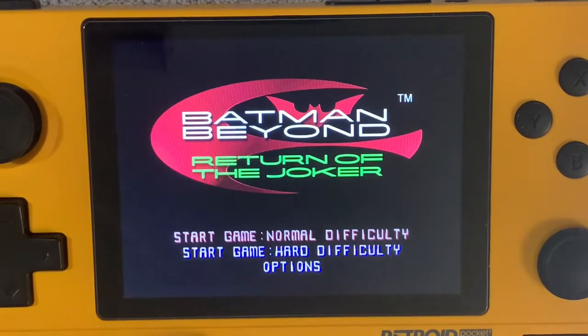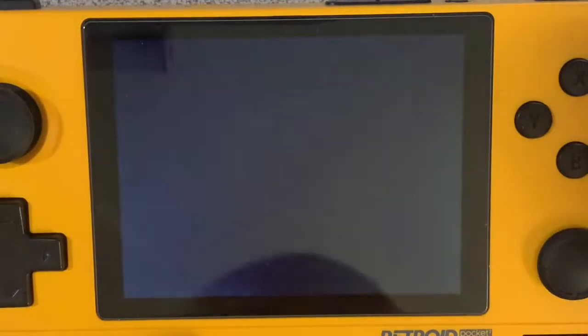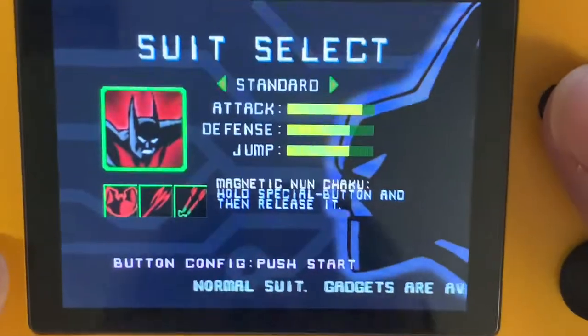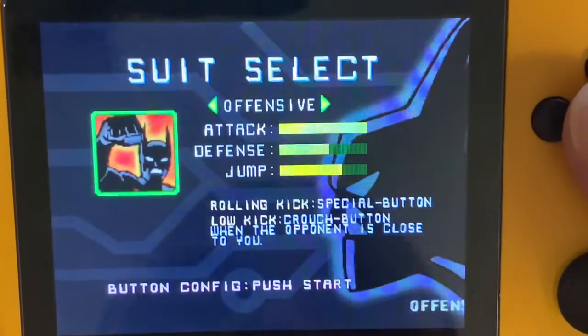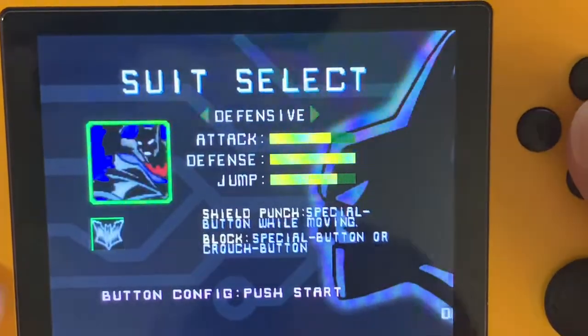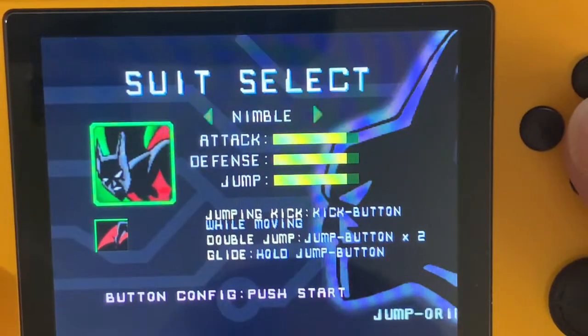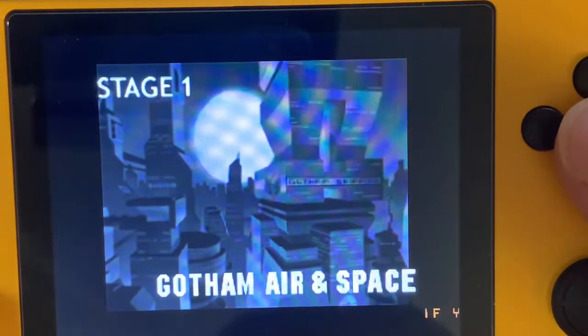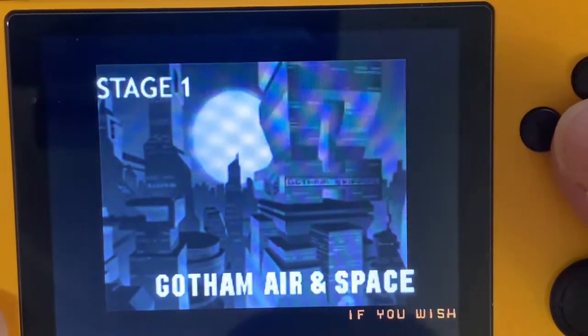Push start. Alright, suit select for Batman — standard, offensive, defensive, nimble. We're going to go offensive. Stage 1: Gotham Air and Space.